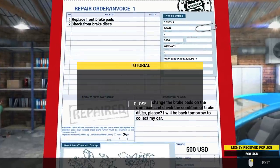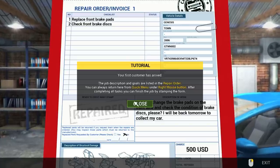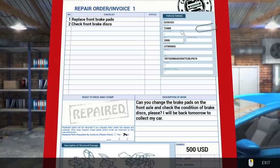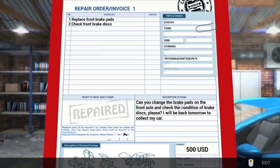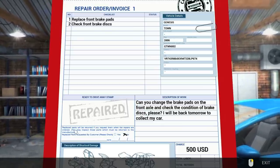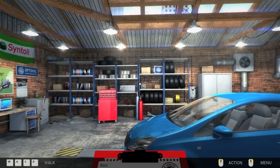We're going to jump in — I think this is our first repair job. The first customer has arrived; the job description and goals are listed in the repair order. You can always return here from the quick menu under right mouse button. We have a vehicle, a Genesis Town 2006: replace front brake pads and check front brake discs. We're going to get $500 for this job.